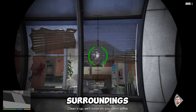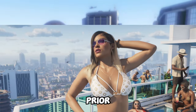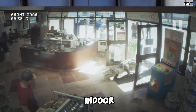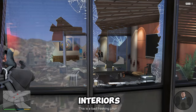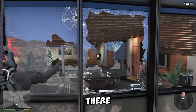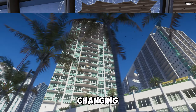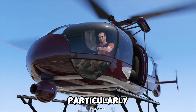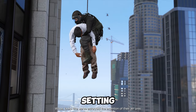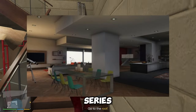GTA 6 leaks indicate an expansion of a popular feature, with more enterable buildings than prior games in the franchise. Indoor scenes in the Grand Theft Auto series have been relatively rare. Outside of interiors made explicitly for missions, there weren't more than two dozen interiors in Grand Theft Auto 5. That may be changing in Grand Theft Auto 6, which could be making Vice City a particularly interactive and explorable setting. GTA 6 is rumored to have more enterable buildings and interiors than previous games in the series.